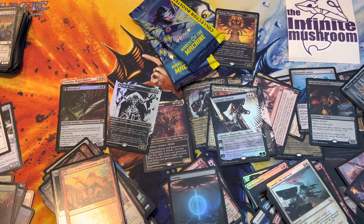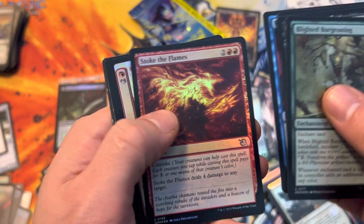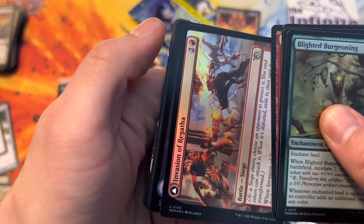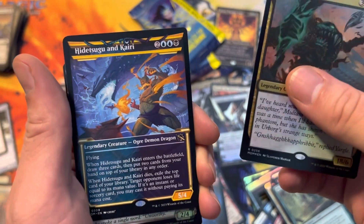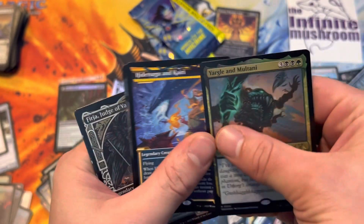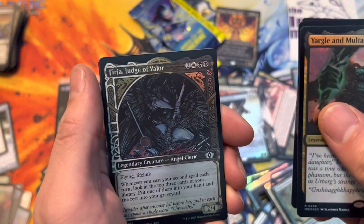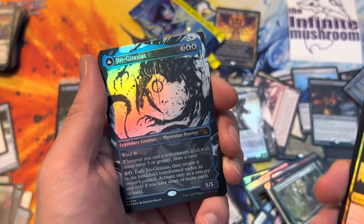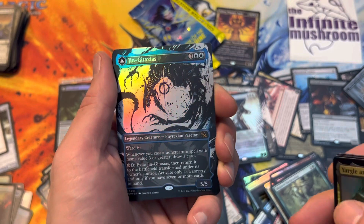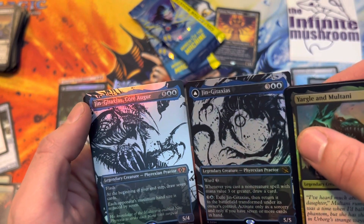And all the actual front loader this time. Blighted Burgeoning. Stoked of Flames. Bees of the Gotha Island. Yargle and Maltani. I like the Hidetsugu - that's wicked nice. Exsanguinary Cavalry. Furia. Yargle Glutton of Urborg - is that the etched? Jinkataxias - oh yeah. That's the flippy? Oh my God - you got both! That's a pack. There we go. Woo. You open the next pack - you just keep going after that.